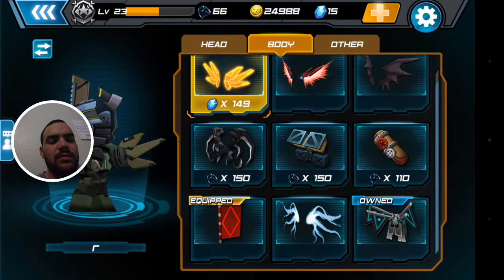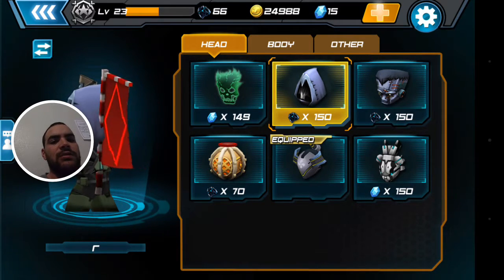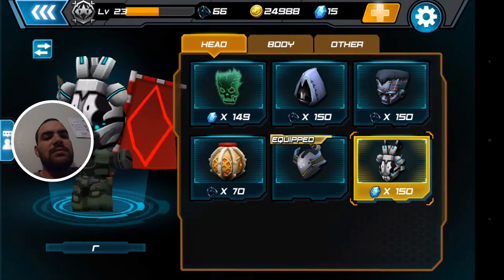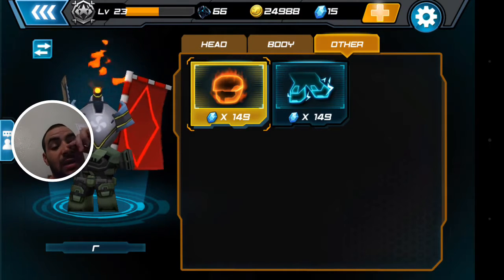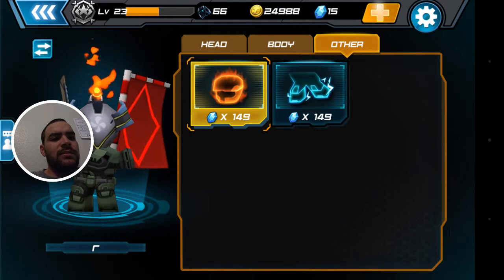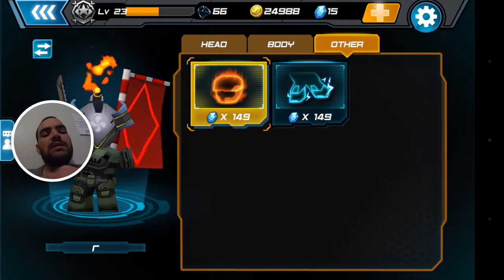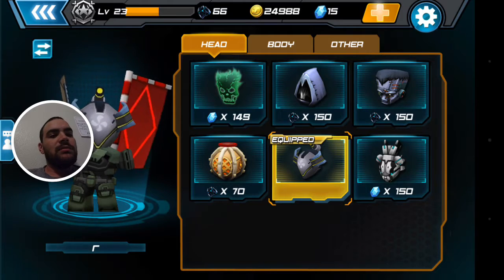I really like these wings. For body items, if you're going to spend 149 gems, I'd find these ones — this one is a little bit better because you're not seen as well. A fire head is bad because people can see the fire above where you are, and I don't like to be seen. That's why my name is just 'R' — on screen people can't really see that letter well. If your name is something like 'Awesome Sauce,' people are going to see you and target you. I don't want to be seen.